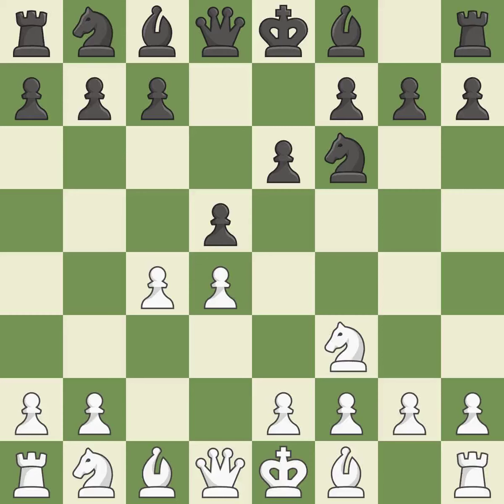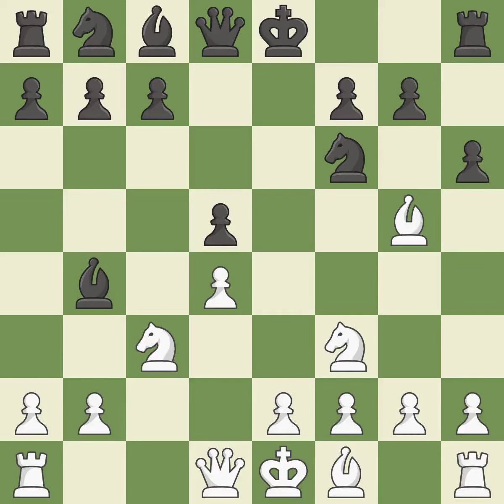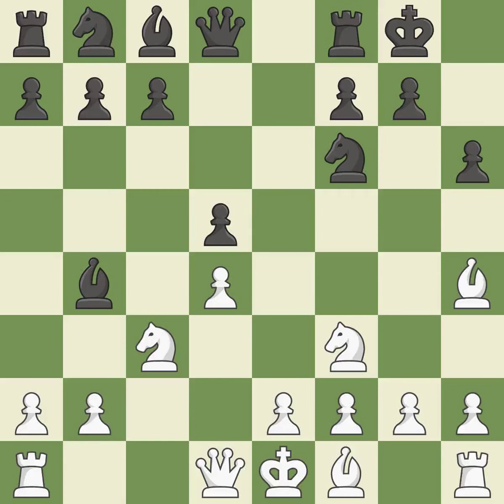As it occupies space in the center, attacks the c4 pawn, and aids in maintaining control of the e4 square, a knight moves out of its beginning square and into the action. Bb4 develops the bishop and pins the c3 knight. This exchange is fair. Backs off — this pins a knight, which restricts its mobility. This kicks an opposing bishop. The bishop is now on a more secure square.